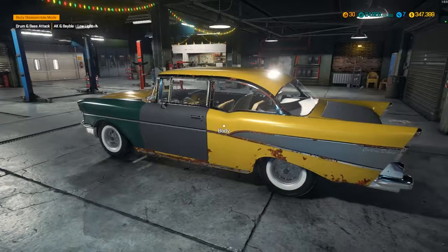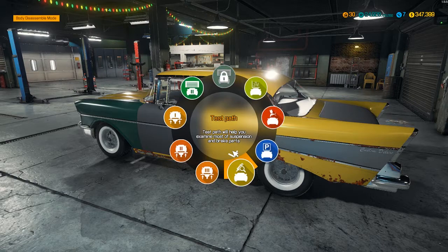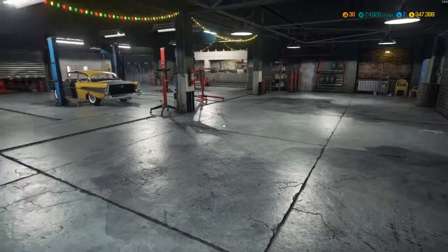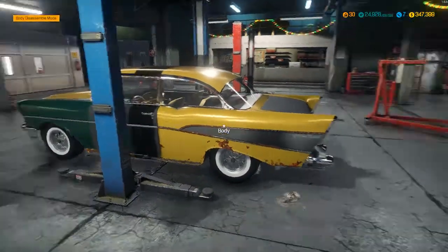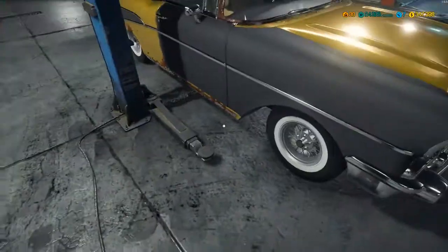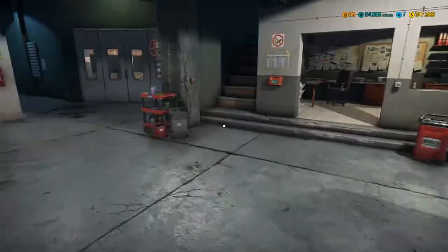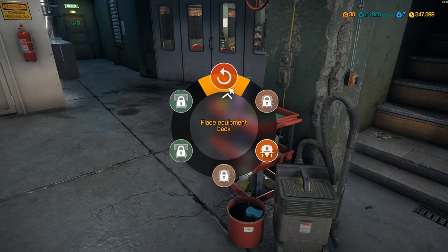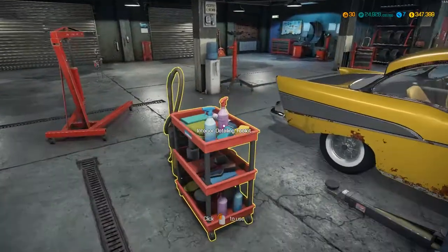We're back in the garage again. As you can see, there's still a lot of rust in it. Let's move this to one of the surface bays - I put it in the middle one. What we have to do is the interior, do the detailing as well as get rid of the rust, and then we can paint this thing.